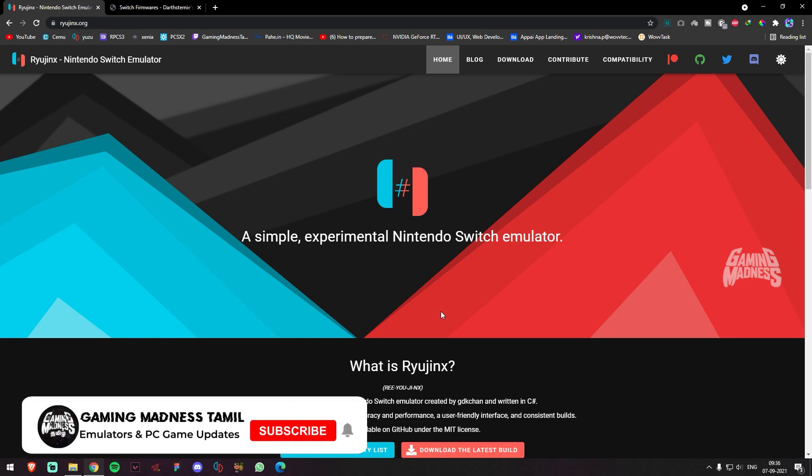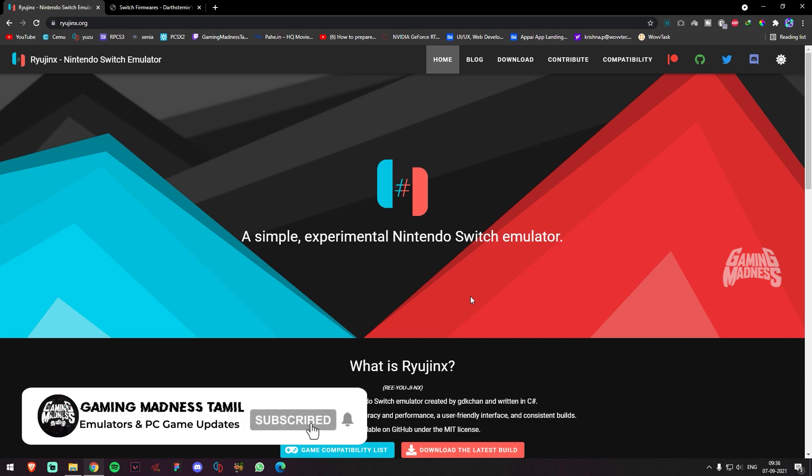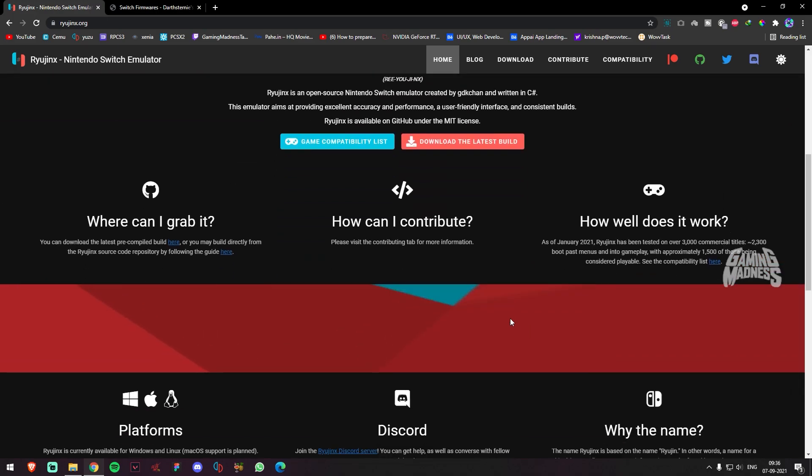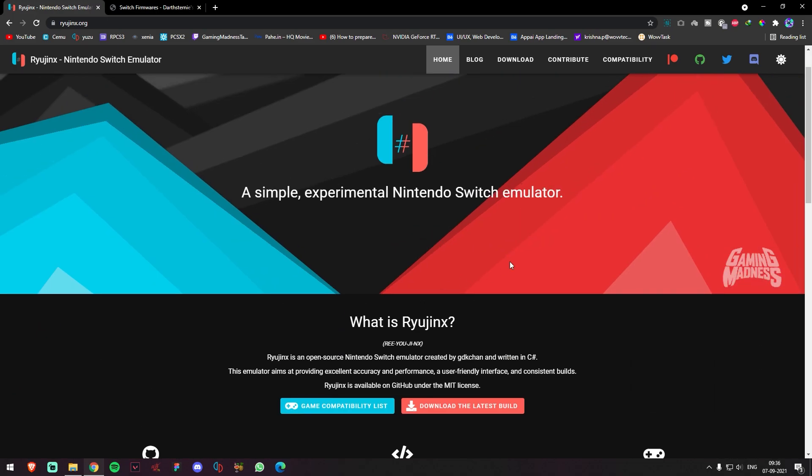So, if you want to use this emulator, you can play all Switch games. We already have a setup guide in our channel. But in recent times, in this emulator, there are new updates and new games, so this is why we have to update the guide.